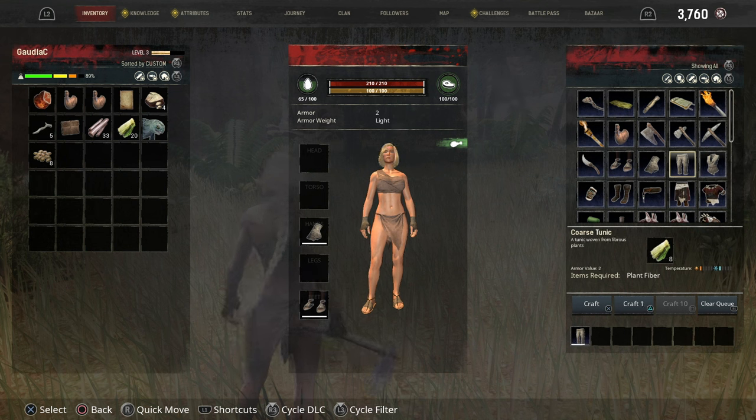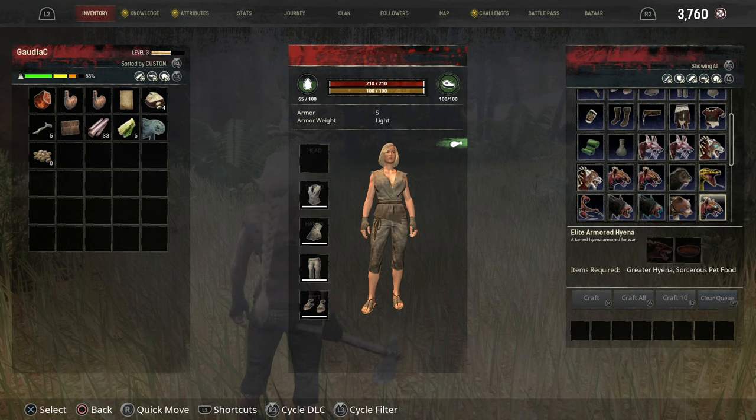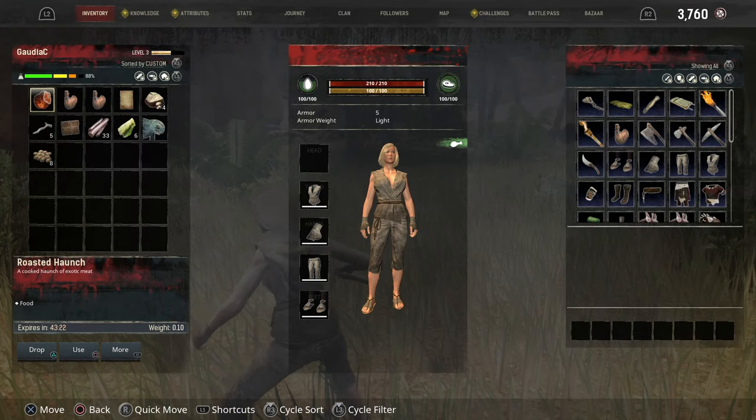Craft an armor piece — oh, clothes count as armor these days. We've got the trousers and the little tunic. We want to make a sword — level three we are. Let's go back, get some knowledge. We will learn Construction straight away, and we shall also learn how to make a fire. We've got one more point to spend and we will make a sword.